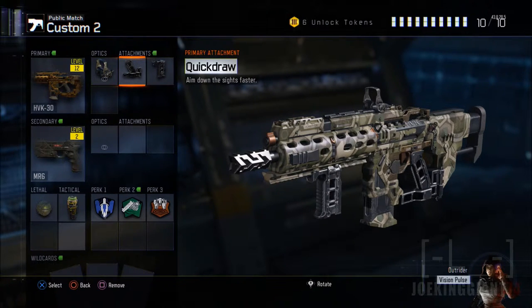Moving on to the next attachment: Quick Draw. Without this attachment, you will not be able to take out people in head-to-head or short-range combat situations. Without Quick Draw, you're pretty much stuck at range — you'll only be able to take out people from long range to medium range. At short range you have to be very cautious, because you won't be able to aim as quickly as the enemy before they take you down.